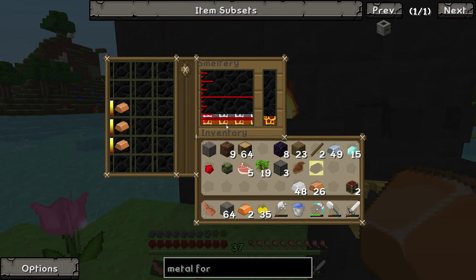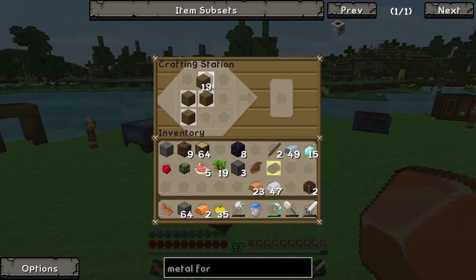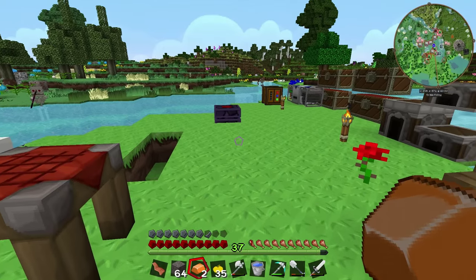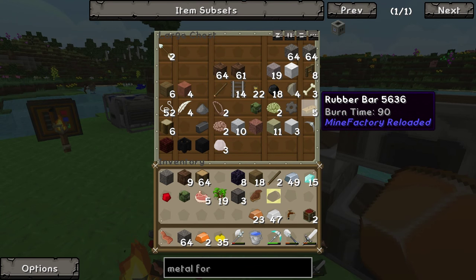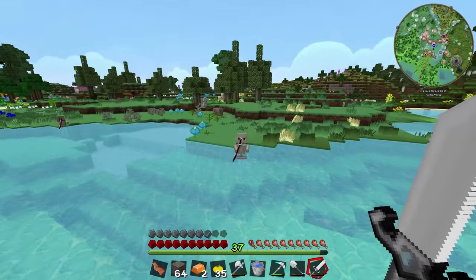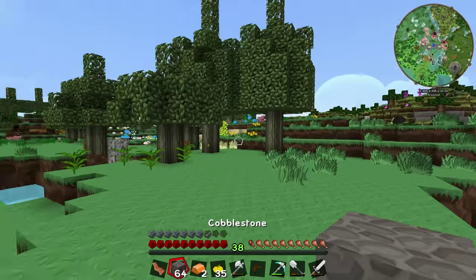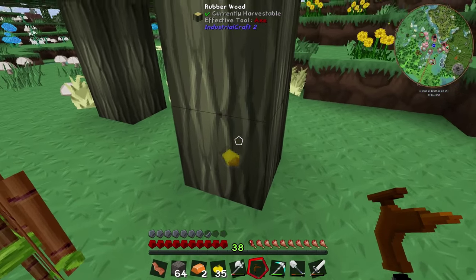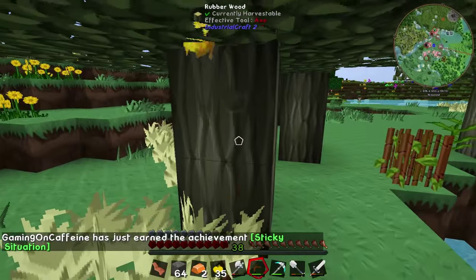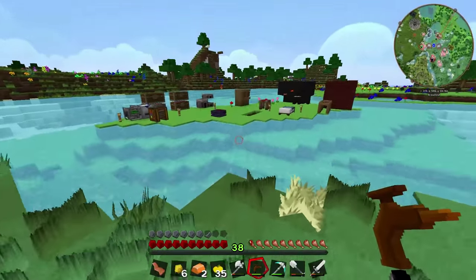We also need a tree tap, because to make the electronic circuit we need some insulated copper cables which are made using rubber and copper. We've got five rubber from MineFactory Reloaded, so we might not need too much more. The tree tap allows us to get rubber from Industrial Craft 2 by right-clicking wherever you see sticky resin on a tree. Then all we gotta do is smelt up this sticky resin in any furnace and that will get us one industrial craft rubber. That gets us six pieces total, which is more than enough to make six copper cables.